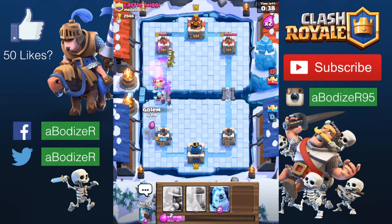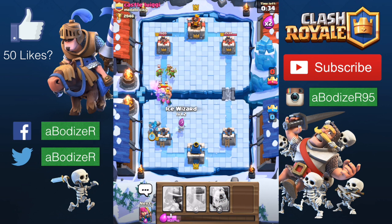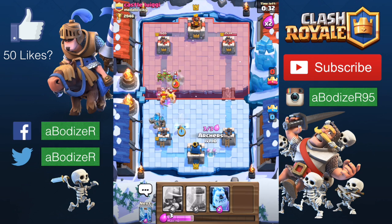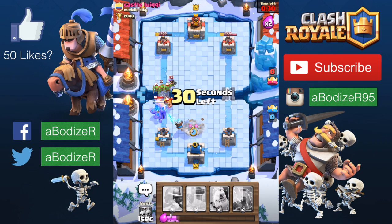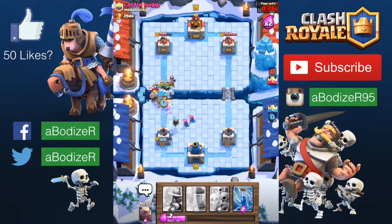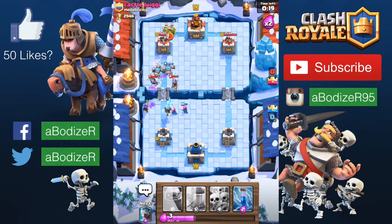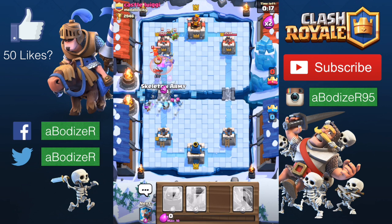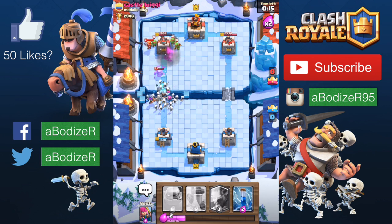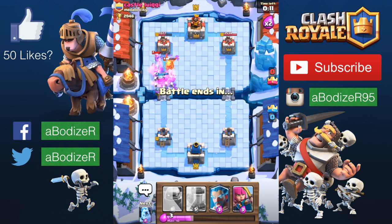The skeleton army is the best card to counter the prince, I believe. I don't really use the prince myself — I'm just not a fan of it, although at the beginning of the game I really wanted it because it was one of the strongest cards before any legendary cards existed.